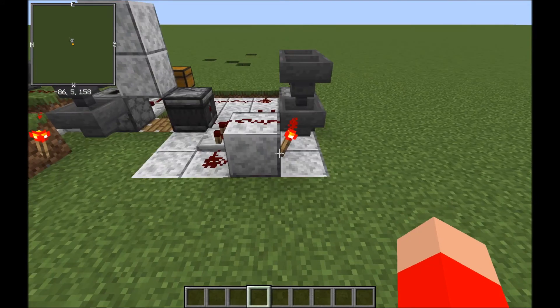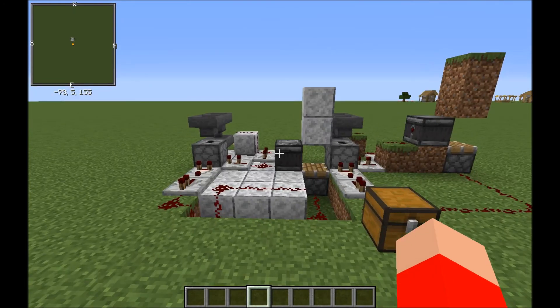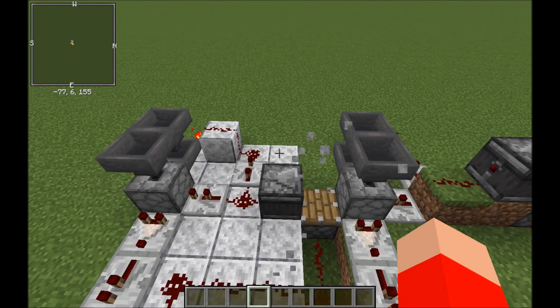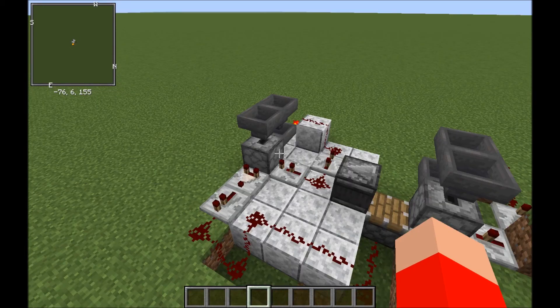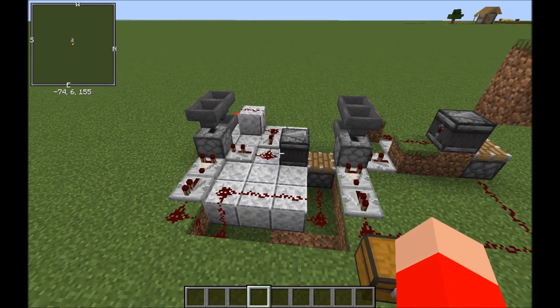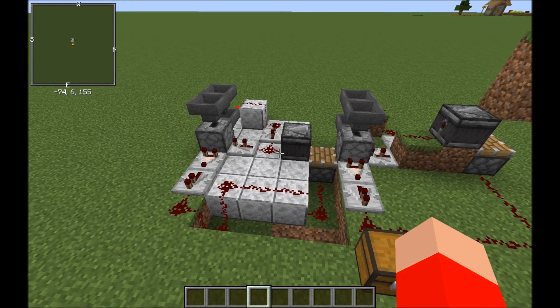If you guys want to see a tutorial on how to build the concrete farm I made, leave a comment down below. I know this is a bit late and there are loads of concrete farm designs, but mine was basically AFK-able — you could place loads of concrete powder and go away, do what you want, come back and top it up. You could even set it up multiple times.